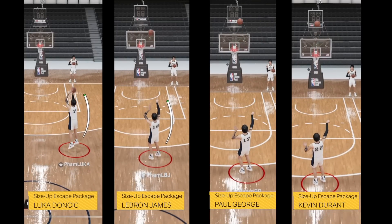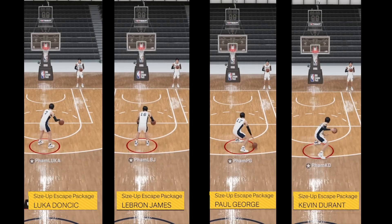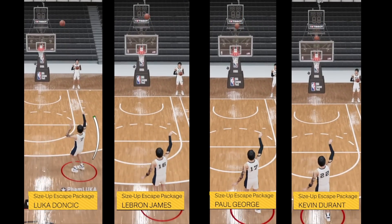So if you want quickness, it's Durant, but if you want the best of both worlds, it's definitely LeBron. Here you can see it play out in real speed, so the choice really is up to you.